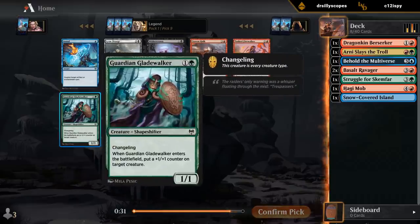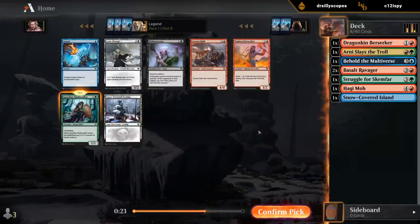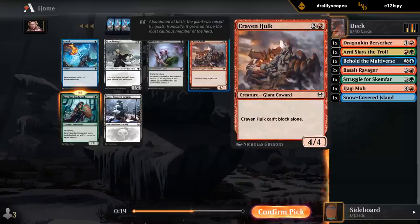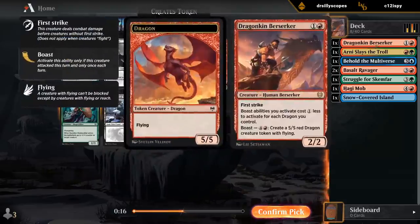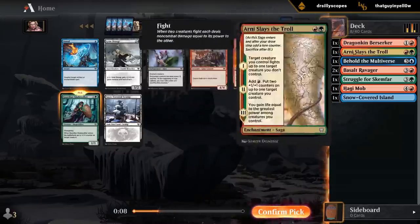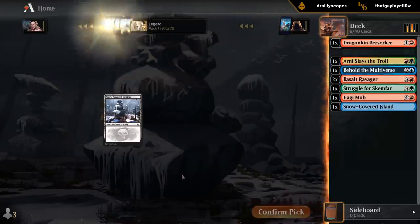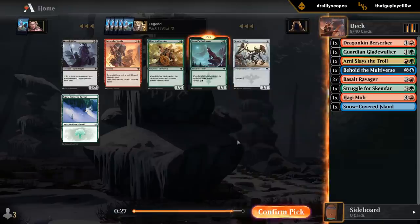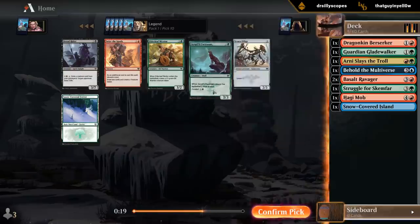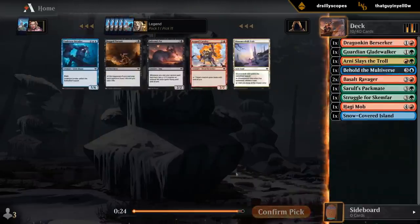Gladewalker is a Changeling, and this pack has a lot of goodies. Gladewalker would go well with our two copies of Basalt Ravager, although so would Cravenhulk — it's also a beefy creature to help us fight. The main reason I want Gladewalker is that our curve is pretty high, so this gives us something cheaper. Another reason to take a red card is on the off chance that we end up blue and not green, then having a red card solidifies our red a little bit. I'm still leaning Gladewalker. Wow — 10th pick Sarulf's Packmate! I can't believe it, this card's awesome, so glad to have it. There's also still a Snow-Covered Forest in the pack, and Forest especially is probably the most valuable Snow-Covered land.